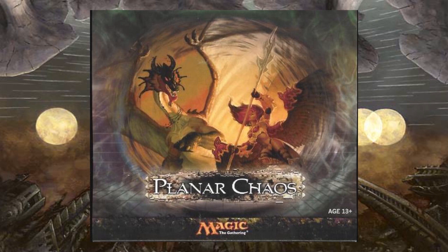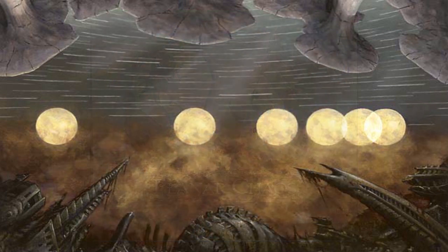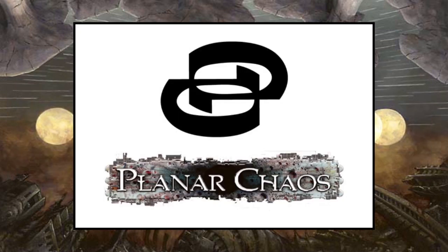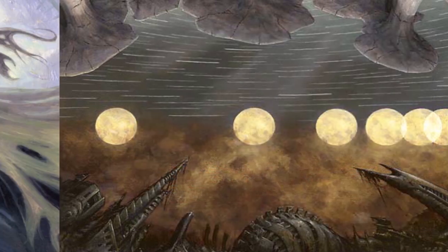Released on February 2nd in the year 2007, Planar Chaos was the 41st Magic the Gathering expansion for the franchise. This set was deemed as the alternate present set that would stay in line with the overall themes established in the previous set, Time Spiral, which is why the symbol of the set is two planes overlapping with each other.